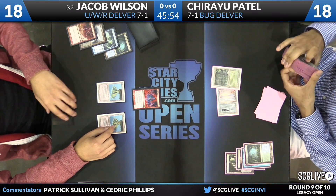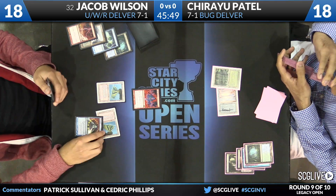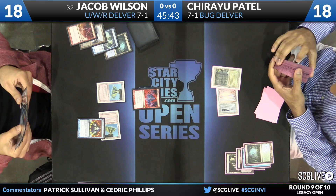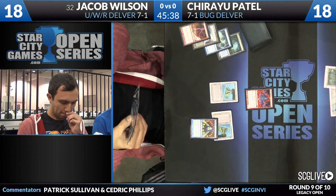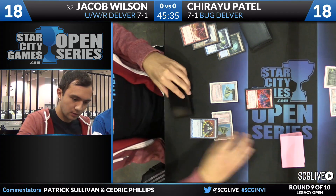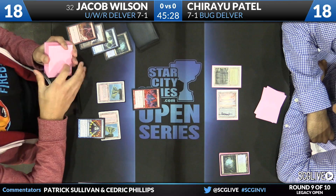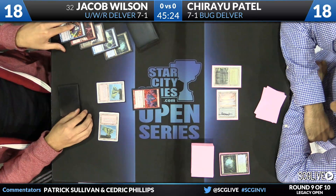There's a real chance he thinks he's playing against RUG Delver, which is something that Wilson is known for playing and winning with. He's trying to play around Stifle, but that's actually not there. Everything Jacob's done so far would indicate he's on a different build — main-deck Grim Lavamancer is a little strange for RUG, but it's not totally out of the ordinary. Wilson is Brainstorming here, going to shuffle Patel's deck.